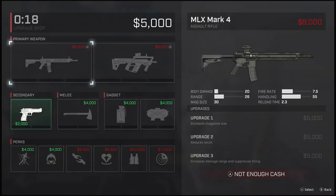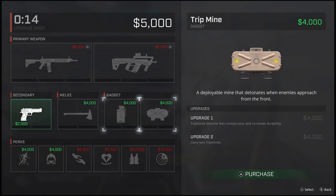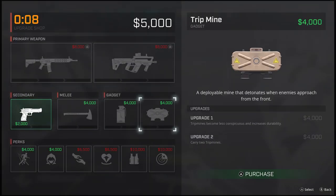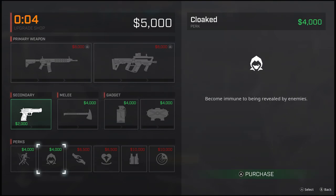Each rogue has their own unique abilities, and this lets you play kind of the way you want — if you want to be a quick attacker, or if you want to play back and be more of a support. Each of the rogues can pick between one of two primary weapons, and if you find any weapons on the ground during the match, you can pick those up, but each character can only choose between one of two at the start of a match.